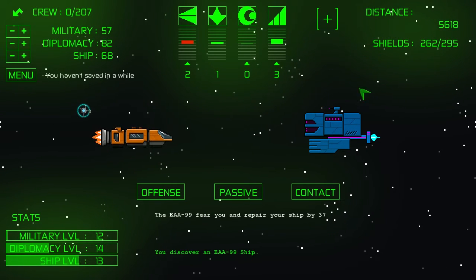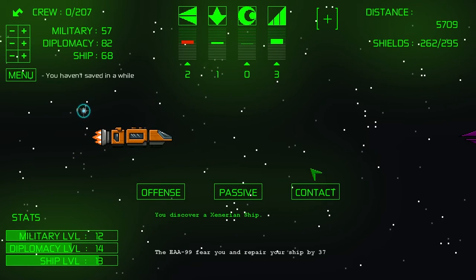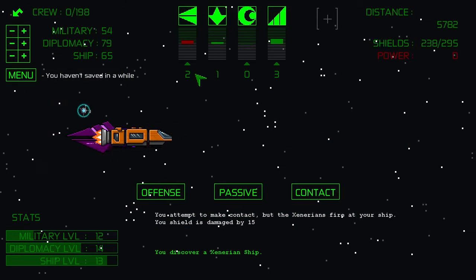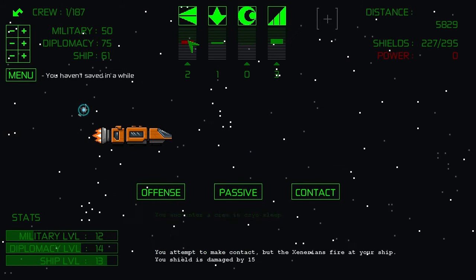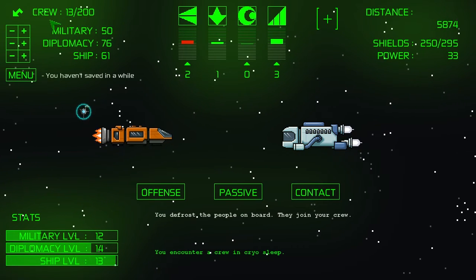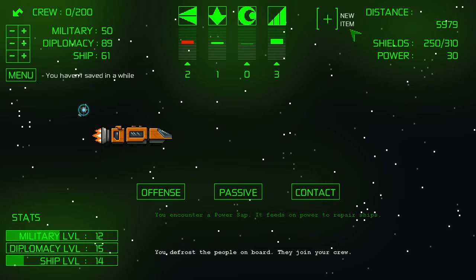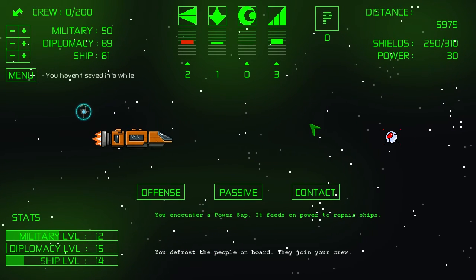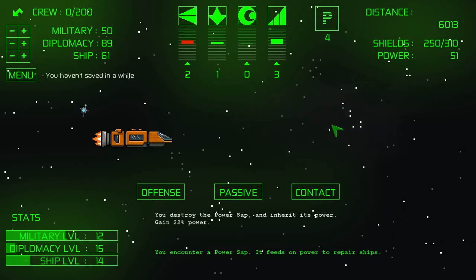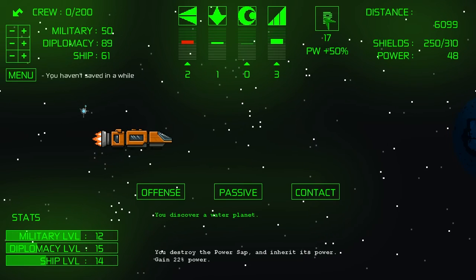Let's go ahead and contact them passively — they fear you and repair your ship by 37. Not bad. We're going to run out of power here again momentarily and this is where it starts to get really icky. They decided to just shoot at me — not cool. A crew in cryosleep — let's go ahead and contact them. We defrost the people and they join — quite a few. Let's put everyone into diplomacy and do power boost. Encounter a power sap — it feeds on power to repair things. We don't need to repair it so let's attack it. We got 22% more power just from attacking that thing, and our power boost item is slowly charging up — I think by the time it hits 100% we'll get a good chunk of power back.